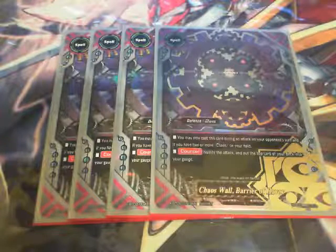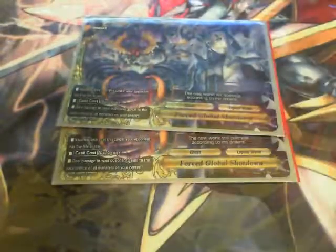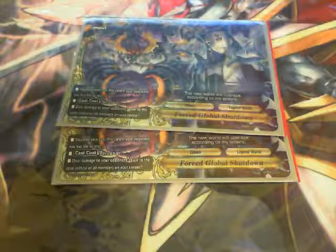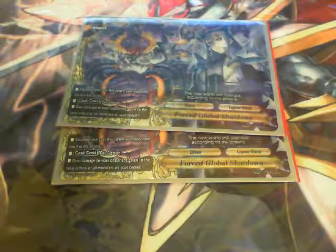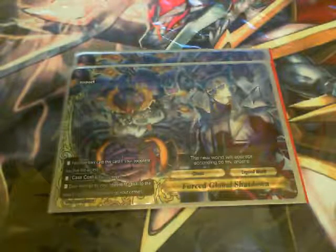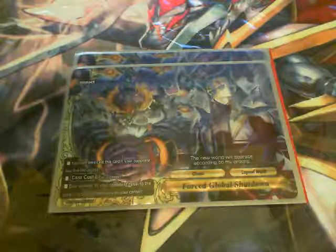4 Barrier of Havoc: I can only cast this on an attack on my opponent's turn, and if I have 2 or more Chaos on my field, it nullifies the attack and I gain a gauge — that gain a gauge is really useful. Finally, 2 of the impact Global Shutdown: I can only cast it if my opponent has 5 or less life, I pay 2 gauge, and deal damage to my opponent equal to the number of crits my monsters have in my center. This came in handy during the tournament, especially against Thunder Empire, where I could manage their life total so their boss monster's requirements wouldn't be met, and finish them off before they could act on the next turn.